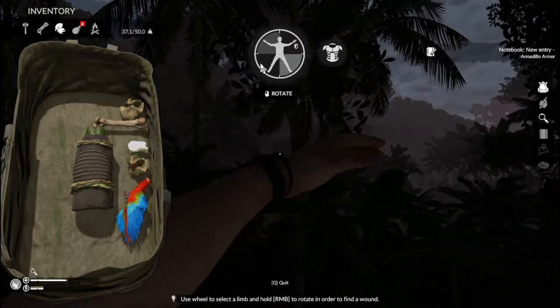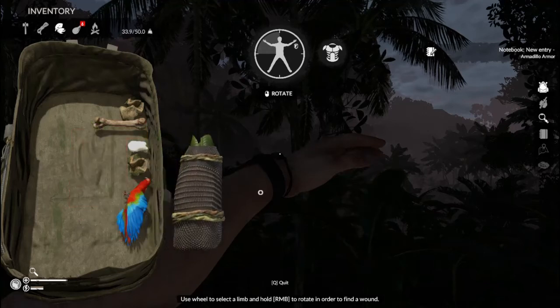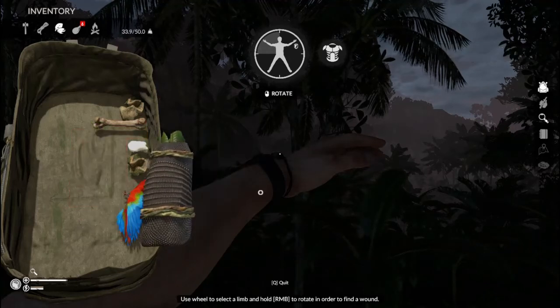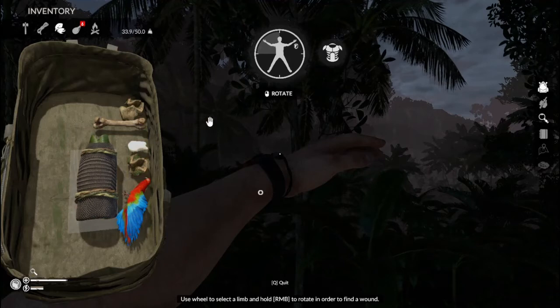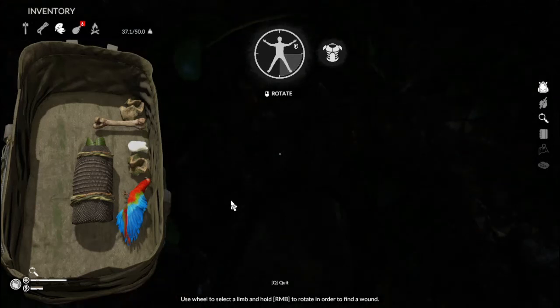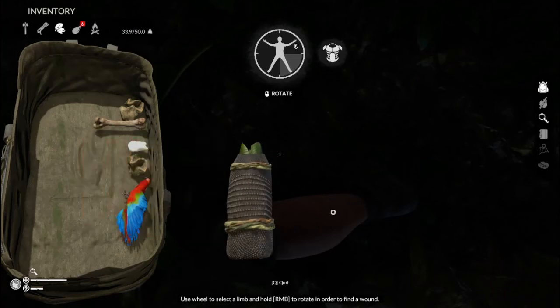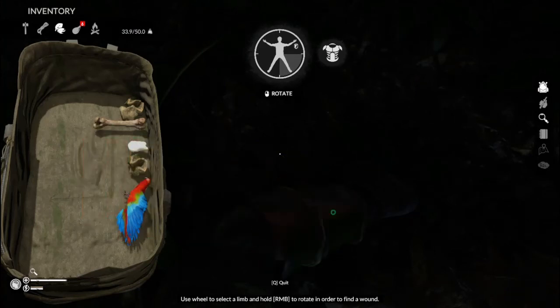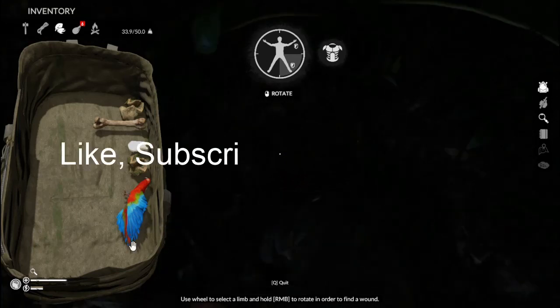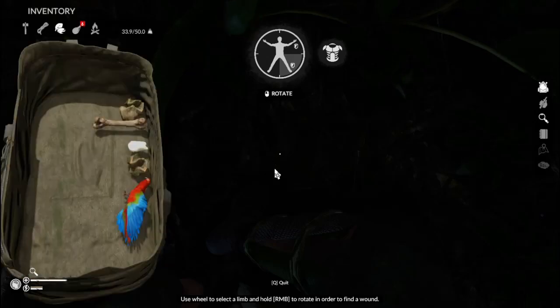Okay we're going to go to the inspection screen again, click, drag and drop. Decided to go for right leg this time to mix it up a little bit. Now stay safe out there in the Amazon. Don't forget to have fun. Please like, subscribe and ring the bell. Thank you. Bye.